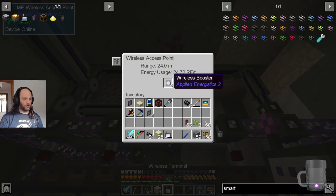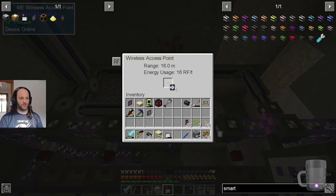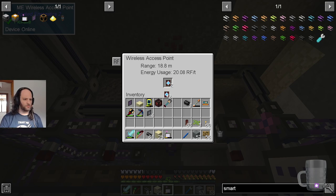In this one I've put four wireless boosters. By default your range is 16, and for each one of these you get an extra — I'm not actually sure what that's going up by, because that's one meter. But it's 24. Maybe there's some dodgy maths going on in the back. Anyway, we're using 24 RF per tick instead of the 16 we normally use. It's basically one-to-one RF to the range, but that's quite a lot.